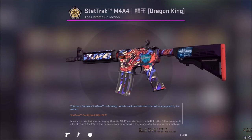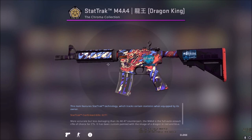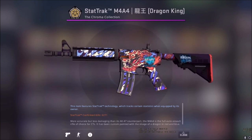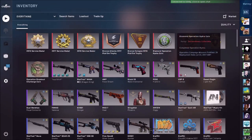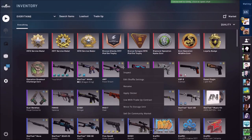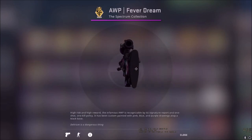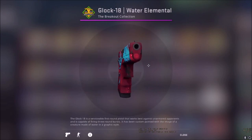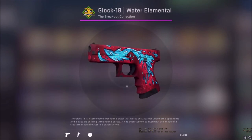I found out the other day that one of my knives - I could have profited like 200 pounds from it if I'd kept onto it. But never mind. It was a Bayonet - I used to have a normal Bayonet, bought it for like 80 quid, now it's like 280. This is my AWP - pretty clean, pretty new. I wasn't too familiar with all the new skins when it came out.